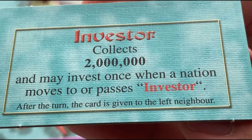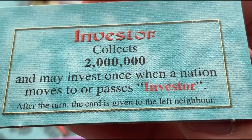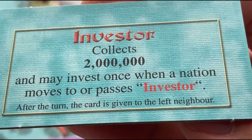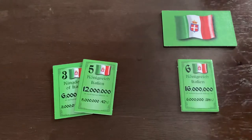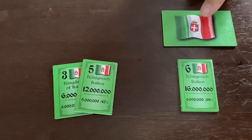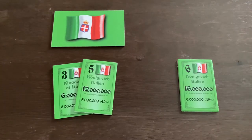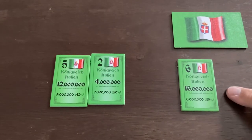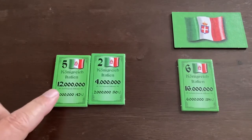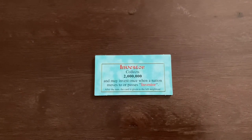At the end of the investor turn, a reassessment is made to see if there will be any changes to the ownership of any of the countries. If any new player has the highest total sum of bonds of any nation, that player takes over the government of that nation and is given the nation card. A tie with the current holder of the nation card is not sufficient to wrest control of the country. Once all steps of the investor action are complete, the investor card passes clockwise to the next player.